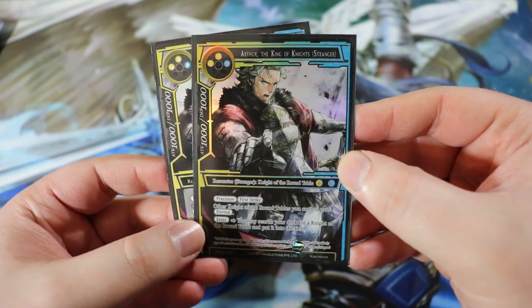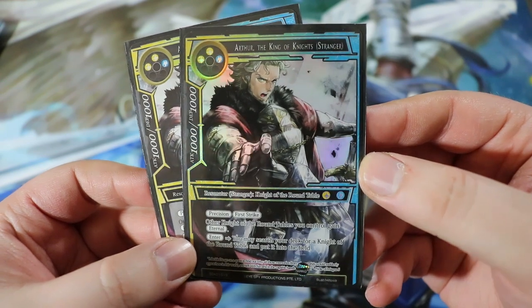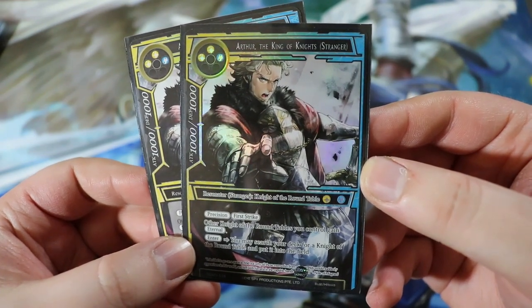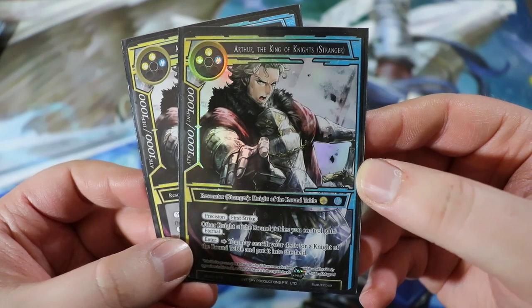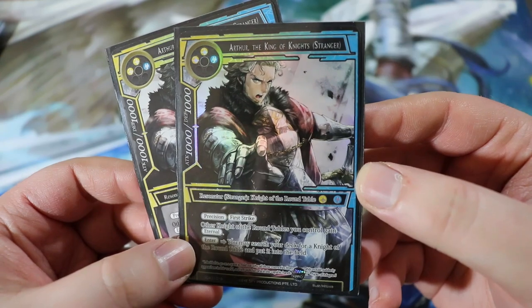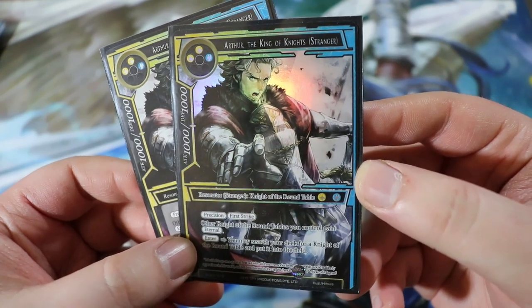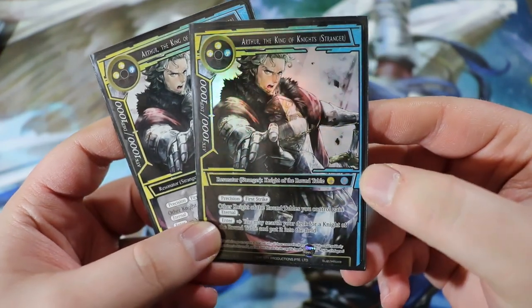Last but certainly not least in the stranger deck, we have Arthur the King of Knights — a 1000/1000 for double light and a water, a resonator Knight of the Round Table with precision and first strike. Other Knights of the Round Table you control gain eternal, which is kind of like indestructible. On enter, you may search your deck for a Knight of the Round Table and put it into the field. This is probably one of the best stranger resonators we have.